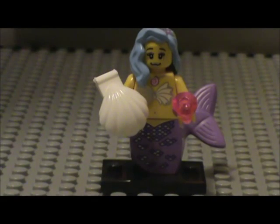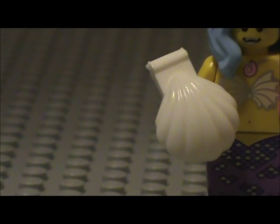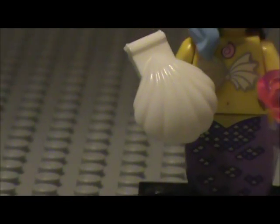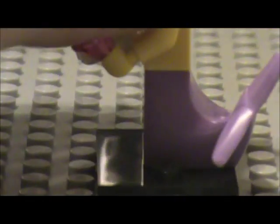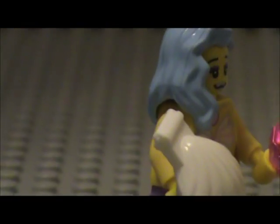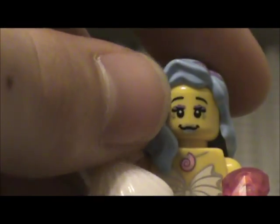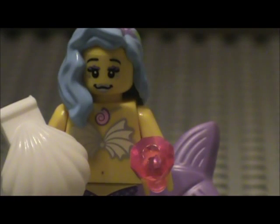The very last one is Marsha, Queen of the Mermaids. She comes with a shell and a little pink gem. She's got a mermaid tail, because she is of course the Queen of the Mermaids. She's got two clamshells and a little necklace. Her hair is a really vibrant color, limited to this minifigure — a very odd color. She's got a pretty happy face; looks like she's happy to be the Queen of the Mermaids.